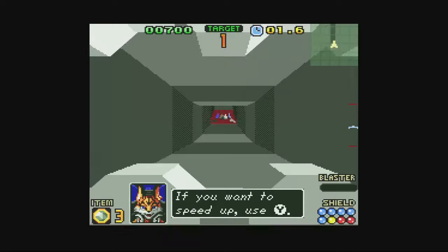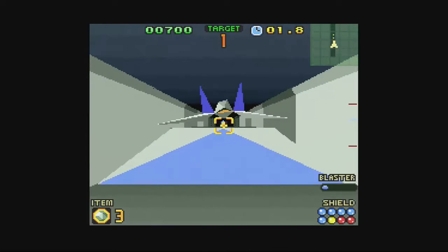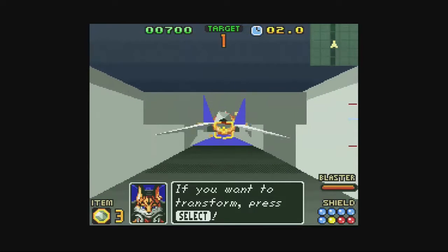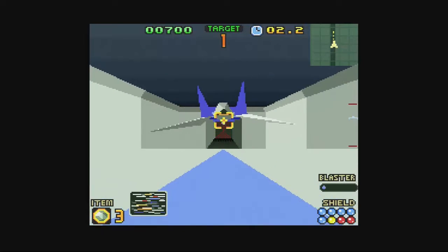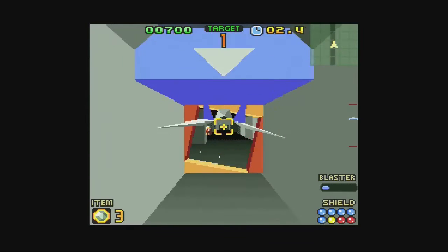The game itself is very similar to its predecessor, but the graphics have been improved, frame rate has been increased — though still pretty slow overall — and new game mechanics have been added, such as the ability to transform your R-Wing into a walking mech, allowing you to play certain levels either in the air or on the ground.